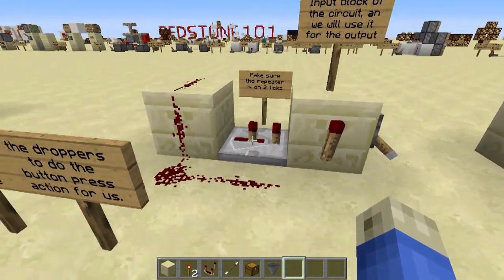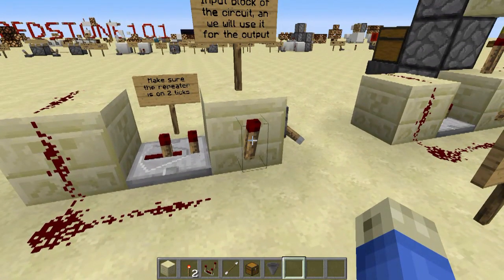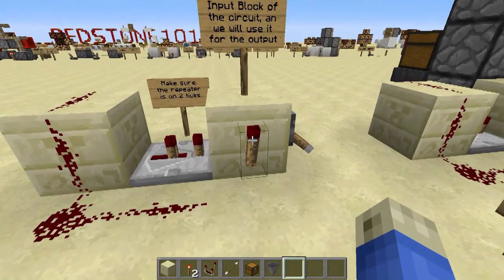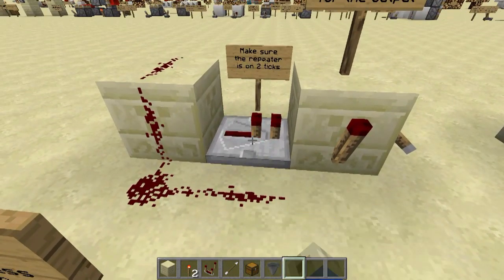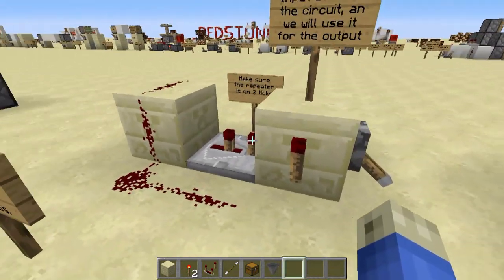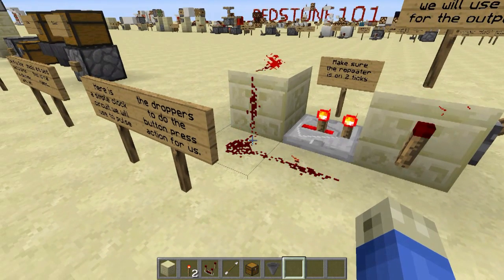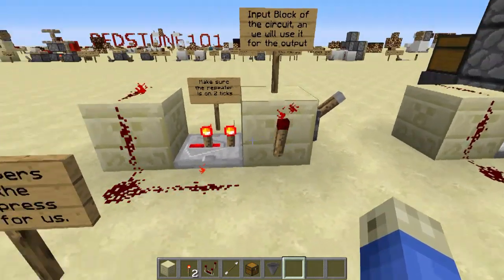Here's a simple clock: two blocks with a repeater pointing into this one with the torch on the side, so there's basically a signal coming out and going around. Right now I have a lever on here applying a signal to deactivate this torch, turning it off. Make sure the repeater here is on two ticks — if it's only on one, the torch will burn out and the circuit will stop working. You need to slow it down just a little bit. All I have to do to release it is un-flick this lever, and there you go — you can see the signal is pulsing on and off.